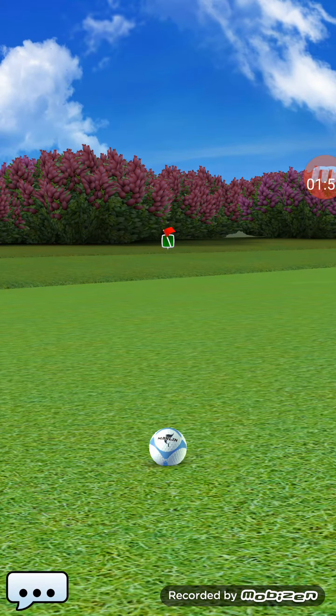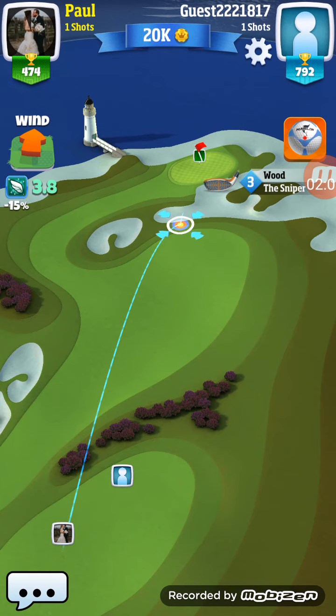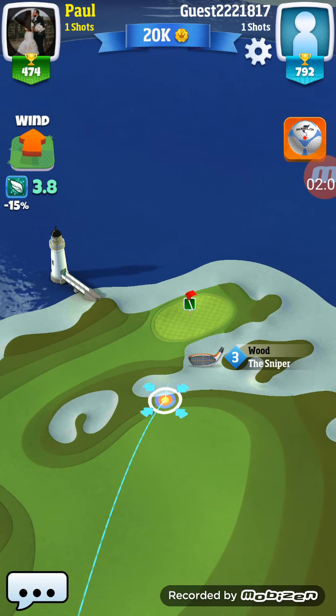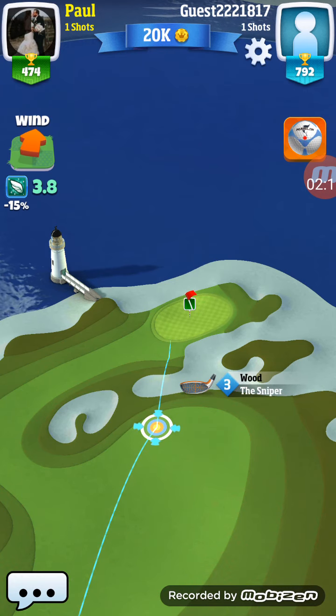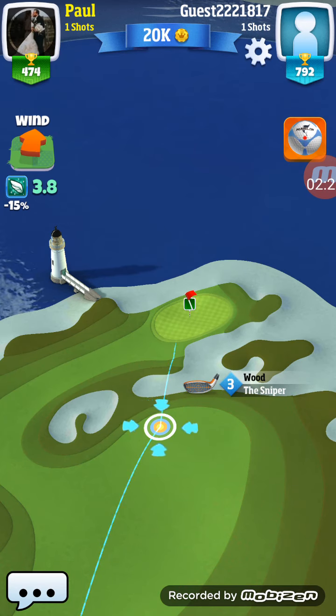On the second shot you have to kind of bounce it over that bunker that's located right in front of the green, as you can see right there. It's pretty much the only shot you have, unless you try to land it in the rough and roll it up onto the green — I've tried that before and it never worked well for me, so it's probably better to bounce it over.